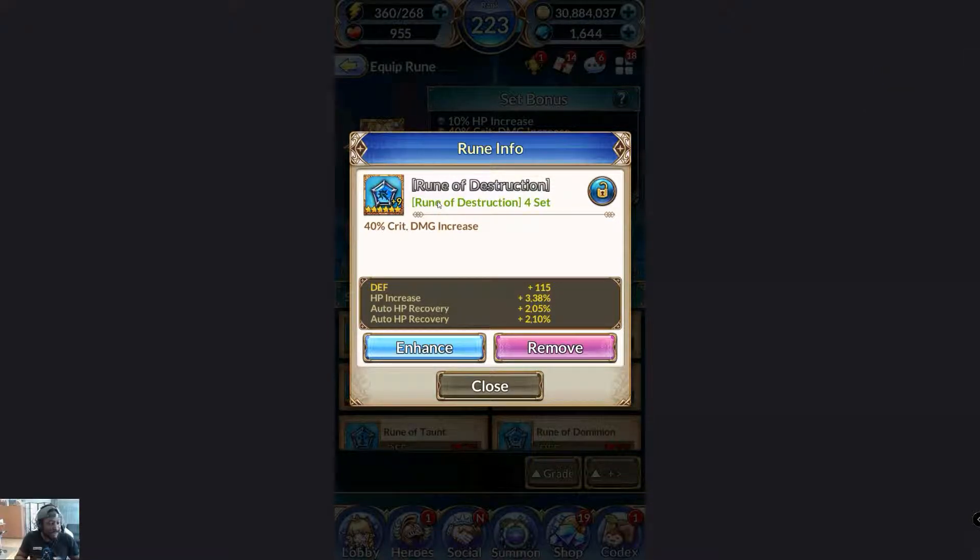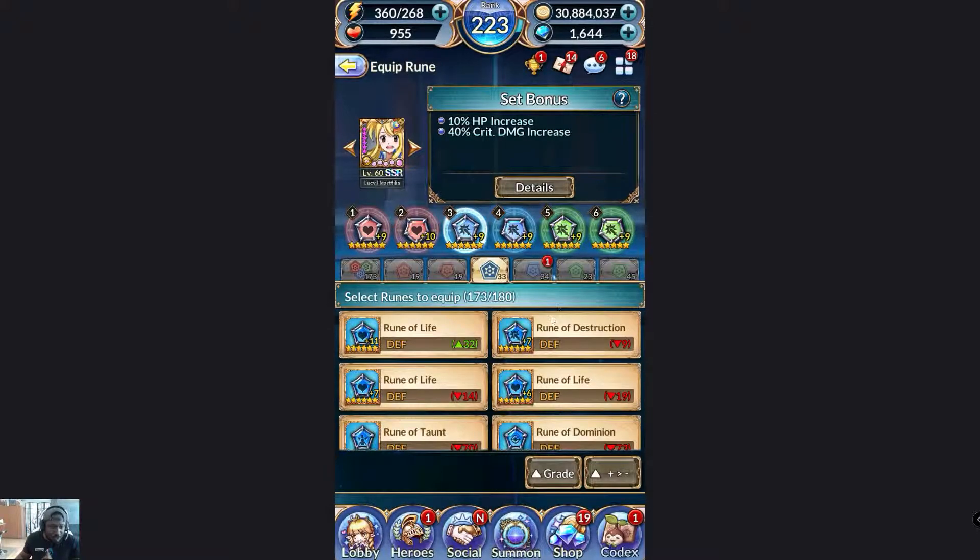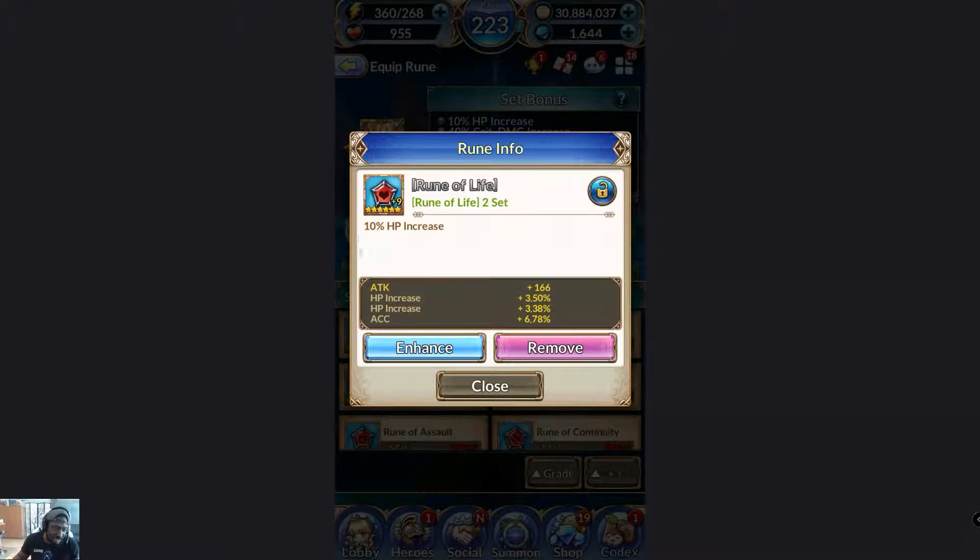I'm not going to talk about one single right way to build a character, because as I said in my other video, there are a lot of different ways to build these characters. Just make sure whatever way you're building them is optimal. There is one thing this game doesn't really tell you about certain runes you're farming: you may have noticed it seems impossible to get attack on rune slot three — and that's because you kind of can't.